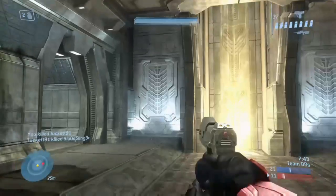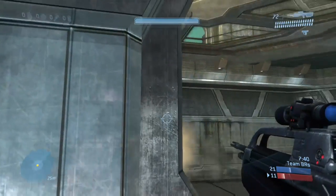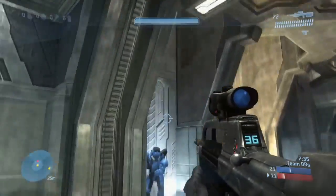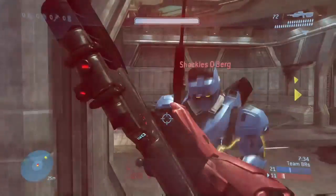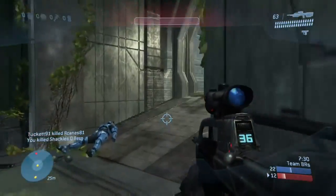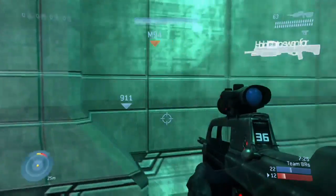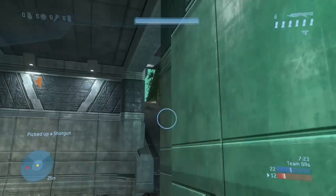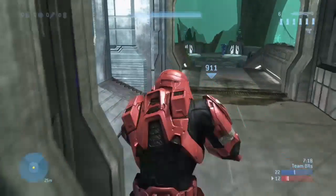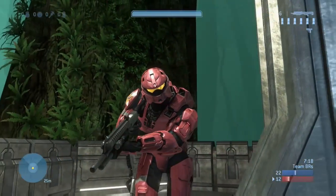The Rogue Armor saw limited use at the close of the Covenant War, though reports indicate it performed exceptionally. The series of this armor is the MK-6. The manufacturer is the Vessel Corporation. The testing site is the Vessel Simulation Lab. And the Rogue Armor Viren represents the first successful attempt by the private contracted company to harness this Magellanar technology.